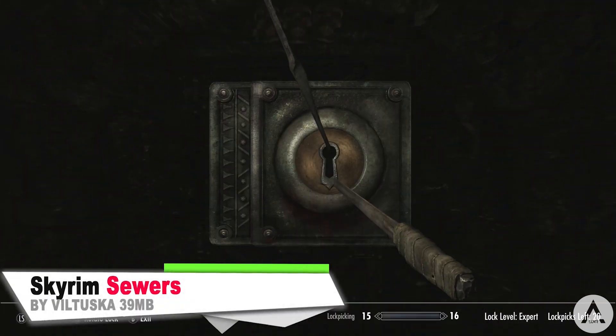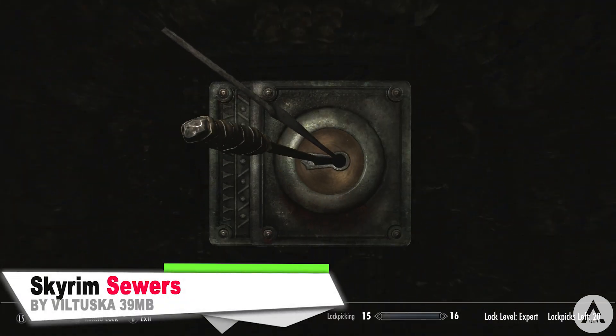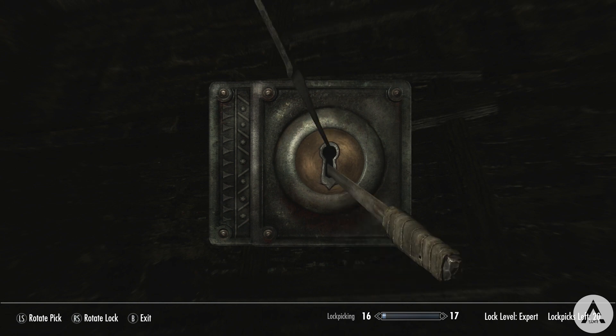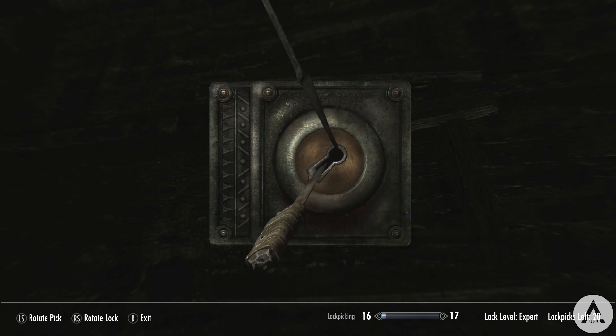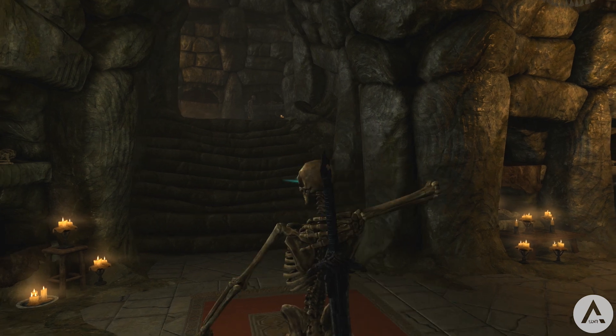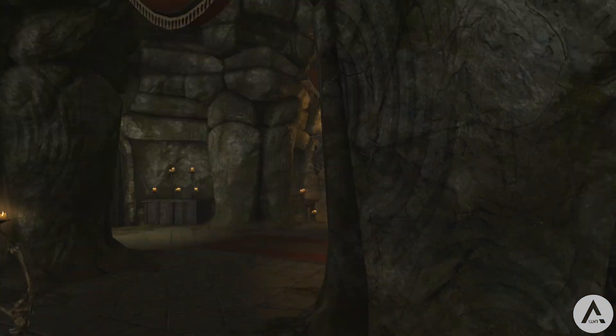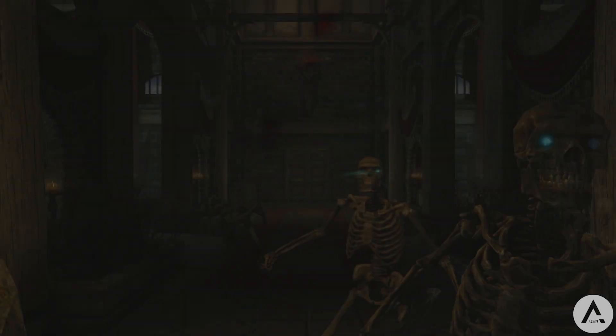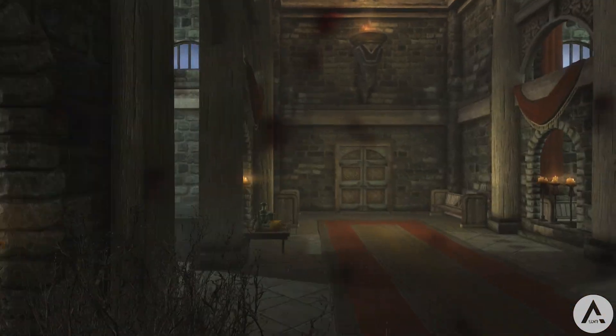Our first mod is the Sewers of Skyrim. The current version of the mod adds an accessible sewer system to the towns of Solitude, Whiterun, Windhelm, and Markarth, and also small sewage tunnels to Fort Sungard and Greenwall as well. The Solitude system has three exits to the outskirts of the city and several others into dungeons and other buildings. Windhelm also has two main exits and connections to other dungeons. Whiterun has three main exits outside of the town walls, which you can see in the video as I enter through one of those. Markarth's sewers, which is the smallest one, has one exit into the Left Hand Mine. The mod also includes four custom weapons and some unique books inside of them as well.